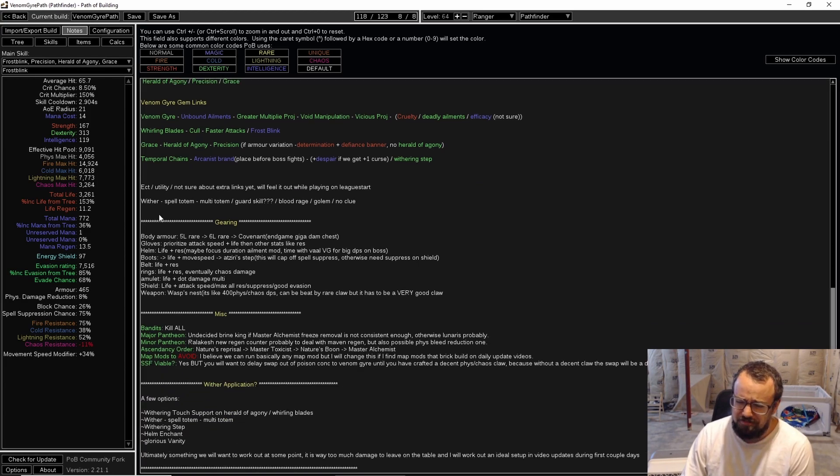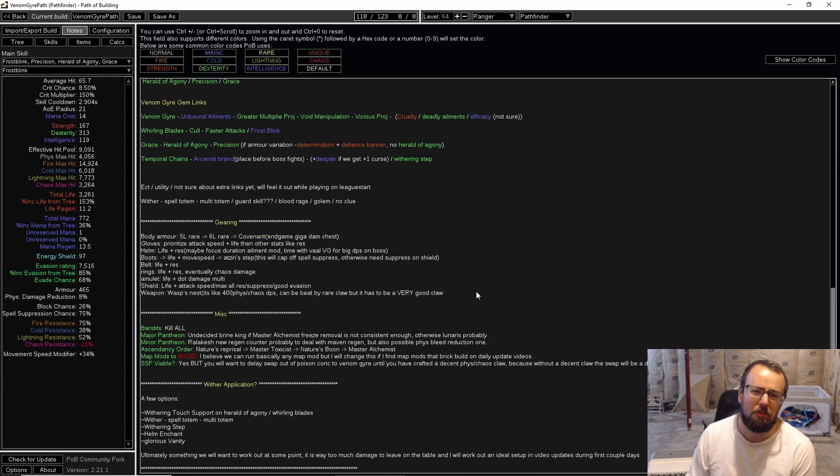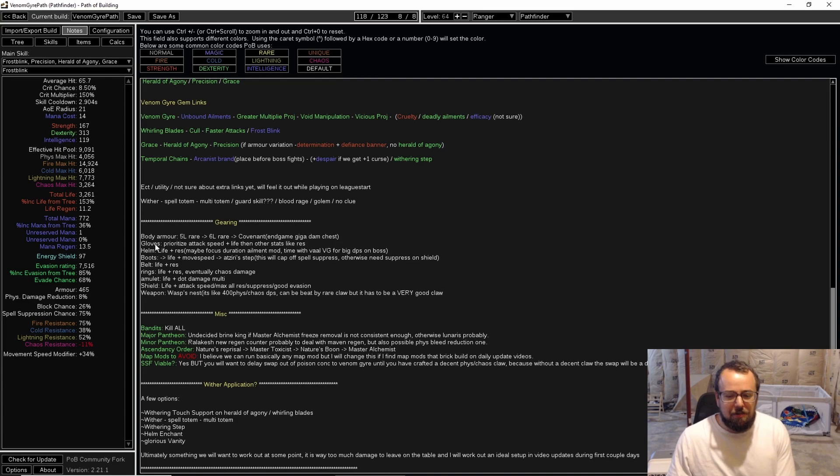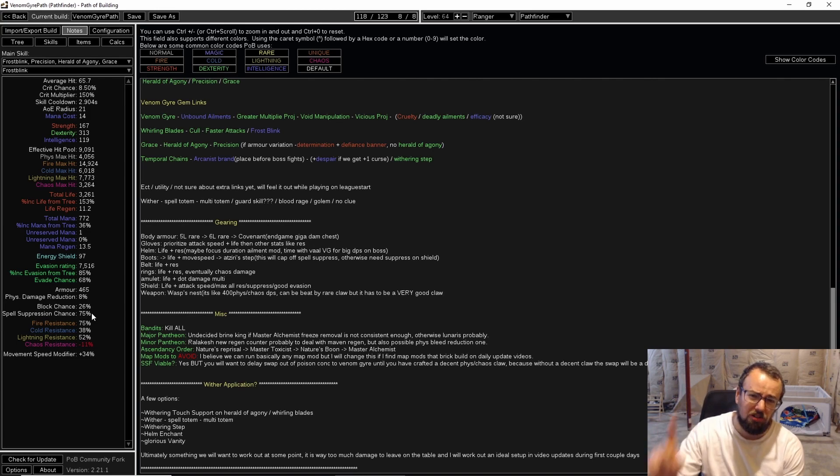Other stuff is pretty simple — gearing. This could be summed up in one sentence: rare gear with life and res, a Wasp Nest, and eventually we want a Covenant for really big damage. That's pretty much it. This is not a hard build in terms of gearing — you just need a little life and res, and you get a lot of res for free from a flask. There is a little bit of spell suppression we need from gear — we're getting about 75% from the tree, so we need about 25 from gear — one shield or a couple of pieces.